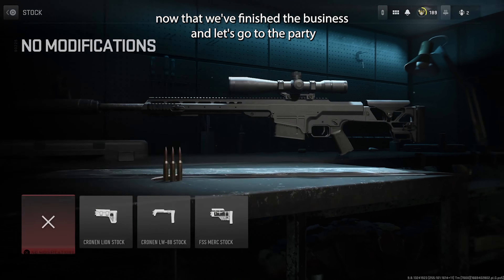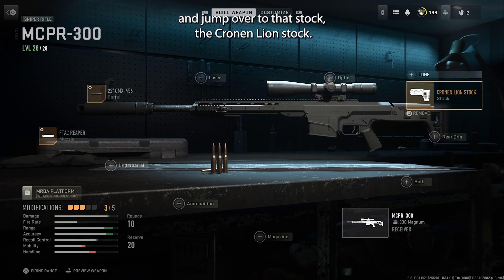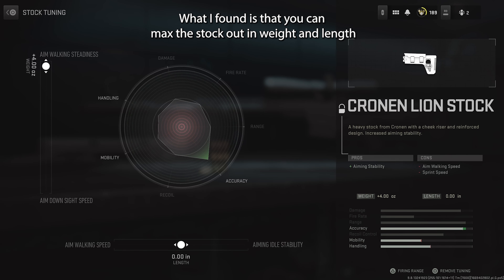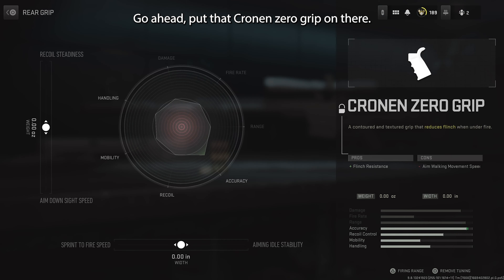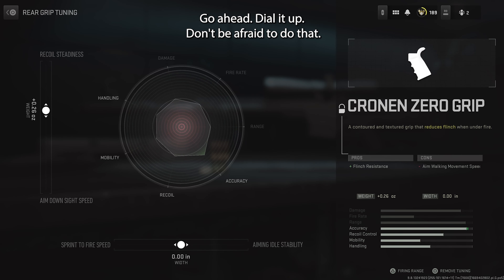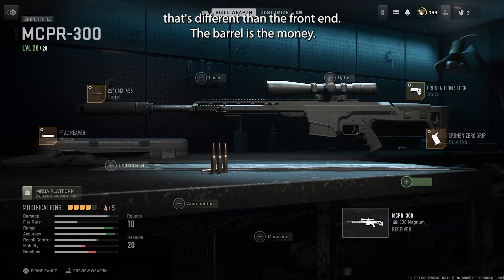Now that we finished the business end, let's go to the party end. Jump over to the stock — the Cronin Lion stock. The stock is not as picky as the barrel. You can max the stock out in weight and length and it doesn't impact the other numbers as significantly as the barrel does. Same thing with the rear grip — go ahead and put the Cronin Zero grip on there and max out both weight and length. The barrel is the money.